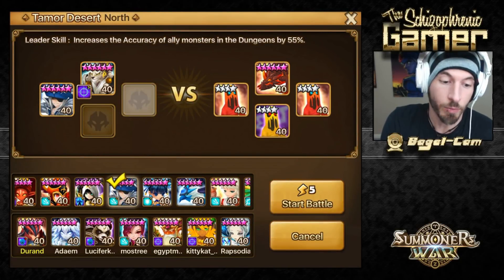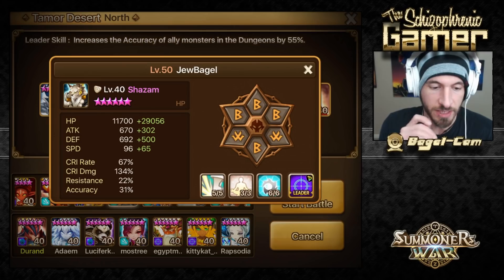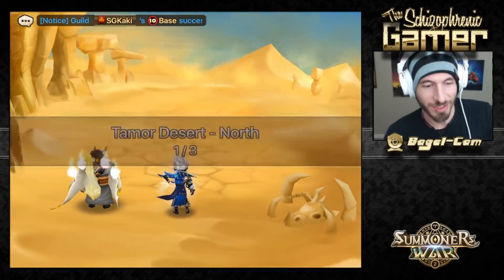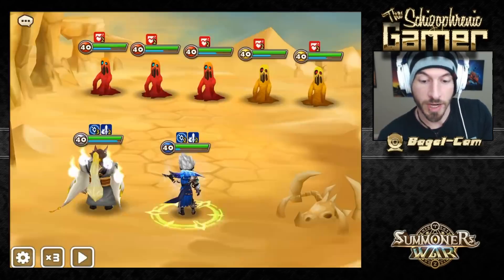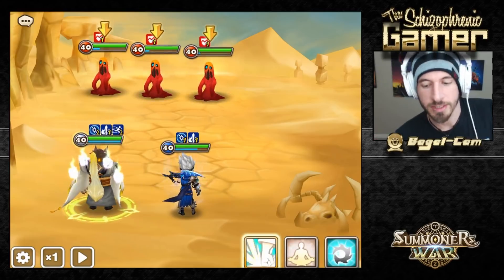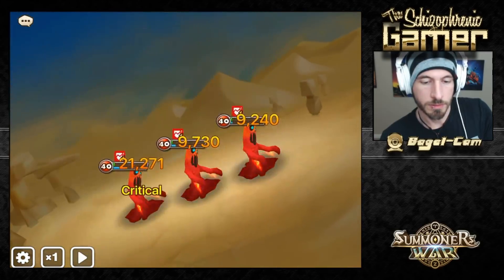Now we're going to test out the light panda. We're going to see his base HP improvement — he's got 11,700 before the patch. This is going to do damage based on his max HP. Let's see what kind of damage he can do. First skill: 16k. Trick of light: 21k.